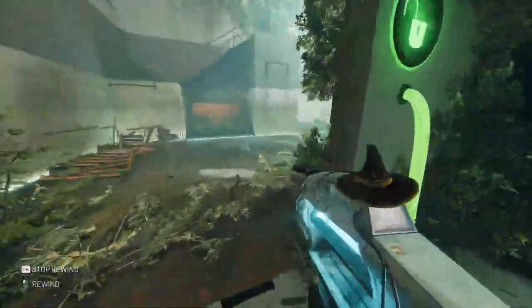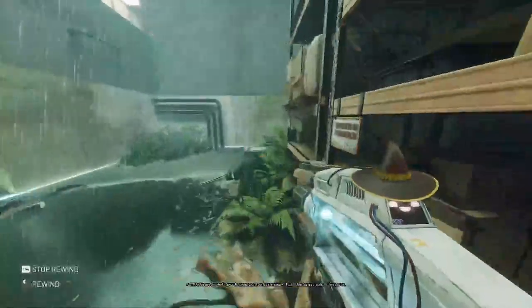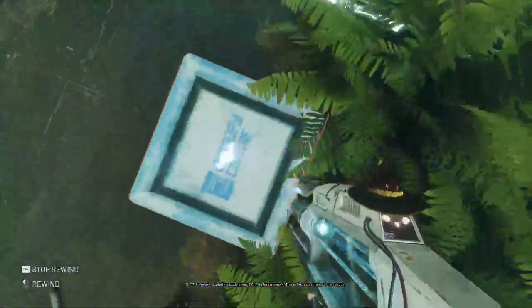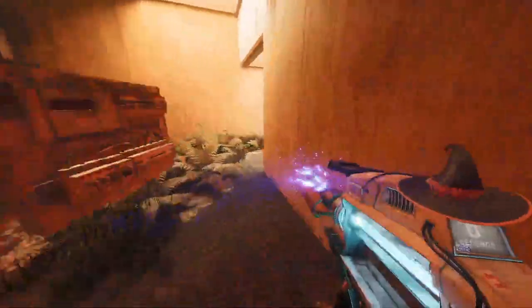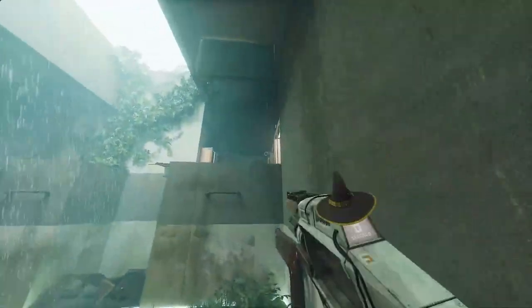Where are we? We are located in puzzle area 2-0-1 on level minus 4. This is the fastest route to the reactor. Dead, give it.